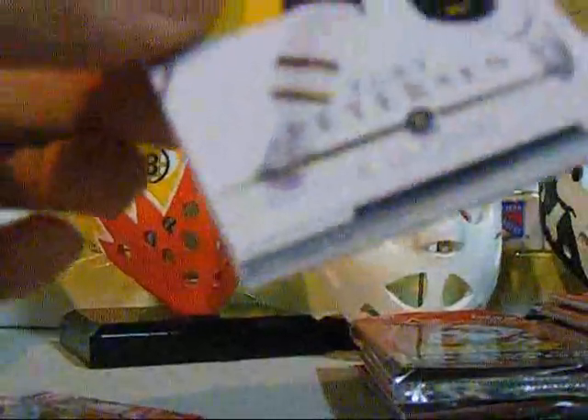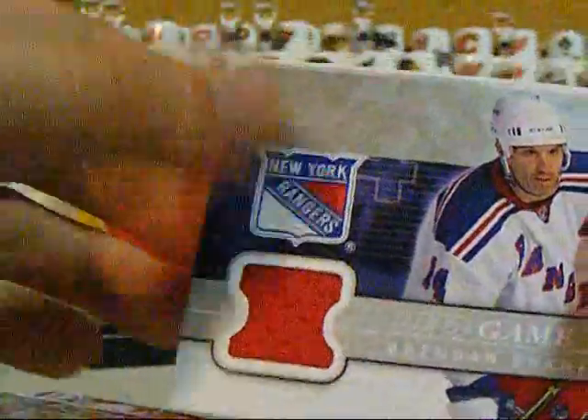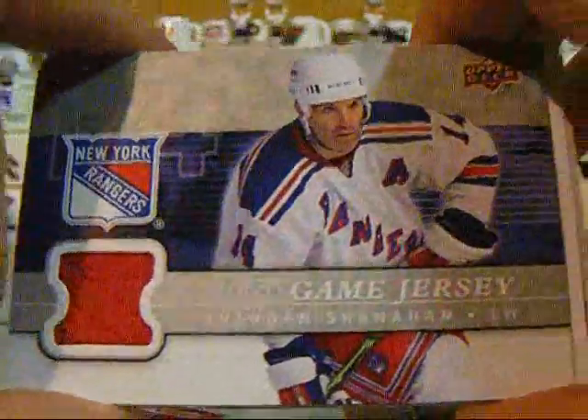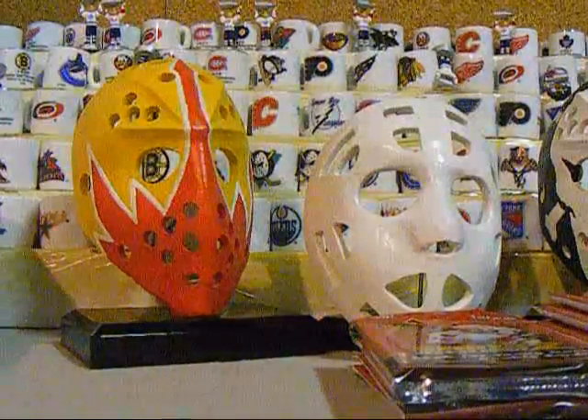Looks like we got the first jersey in here — looks like a Brandon Shanahan jersey. So not too bad of a start. Brandon Shanahan off the bat isn't too bad. I don't know if the other one's going to be a rookie or not — I think it's one regular and one other.